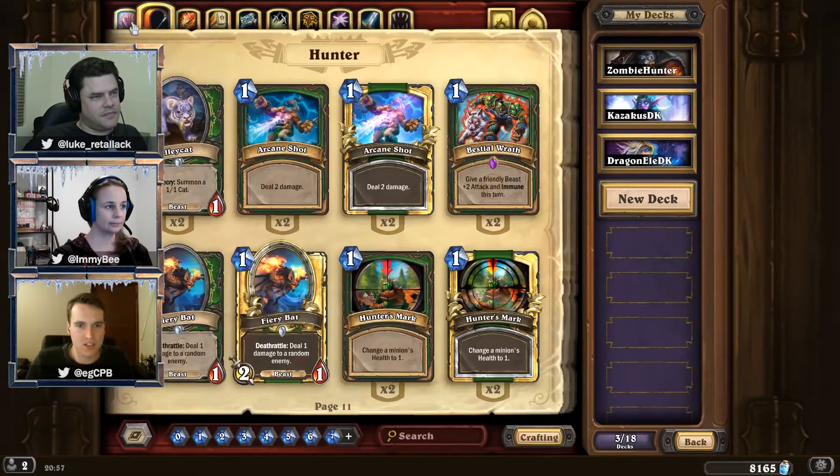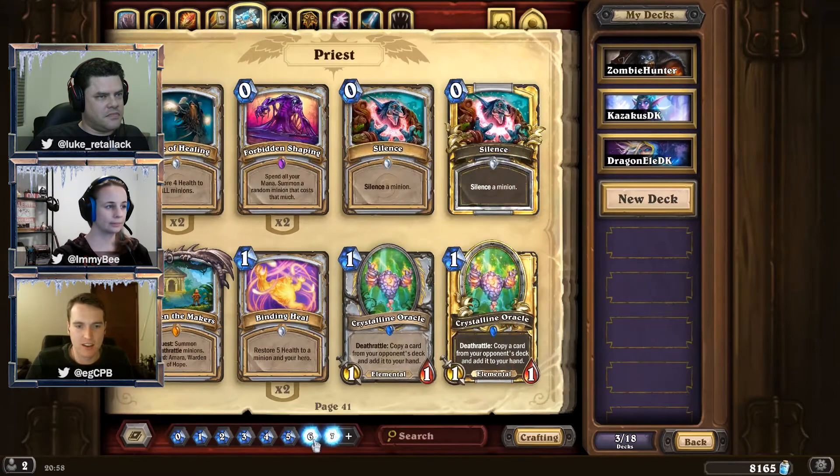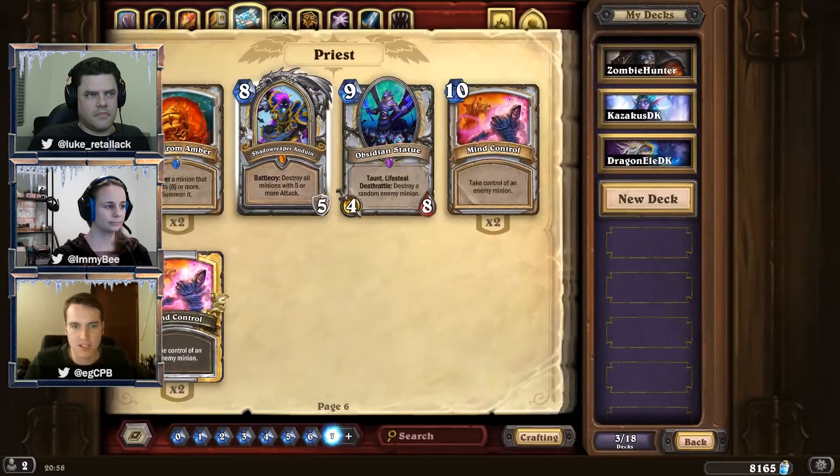As far as Constructed goes, I'm really liking the Priest Death Knight, Shadow Reaper Anduin. I've been running a deck using Raza the Unchained, where the hero power drops to zero mana. So then you're dealing two damage for zero mana, and you can refresh that heaps of times and do tons of damage with it. It's a nice fun combo deck. And Priest is always nice, stealing opponents' cards and using them against them. Yeah, that's been one of my favorites.